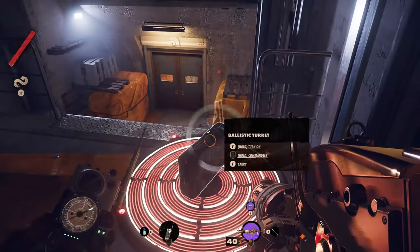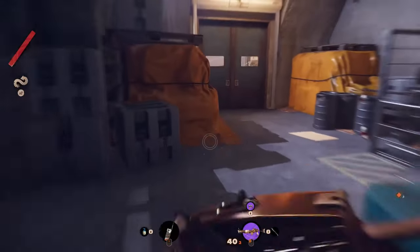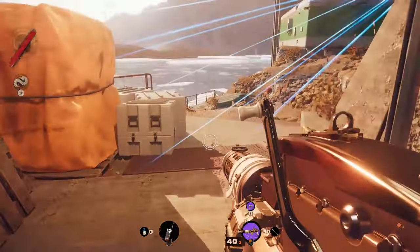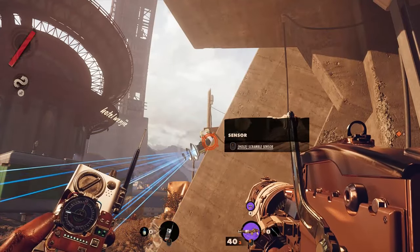Hack the turret you will see immediately on the right. Go downstairs and exit the building. Here you have to hack the sensor on the right wall, but most importantly, you also have to hack the film nullifier.